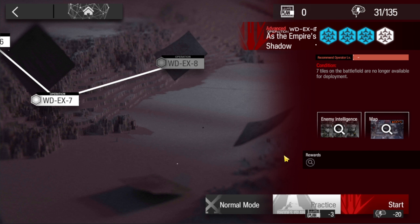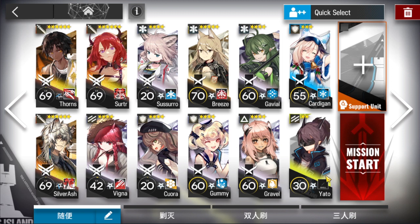WDEX8 normal and challenge mode. Thorns, Surtur, and Silverash are in the core of the strat — you cannot replace them. They have to be at least E2 level 60 with all skills M3. Anything lower than that, the strat very likely won't work.